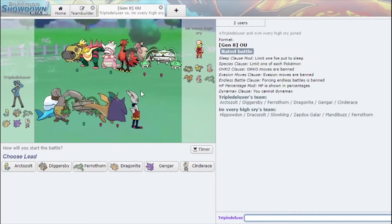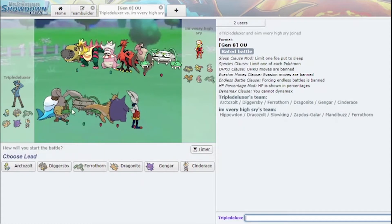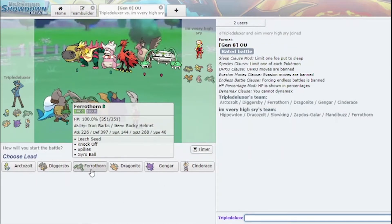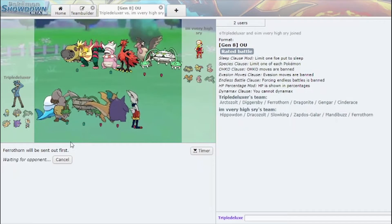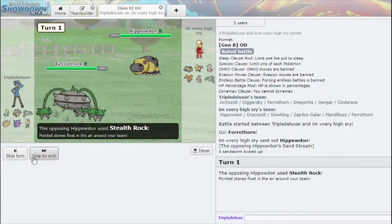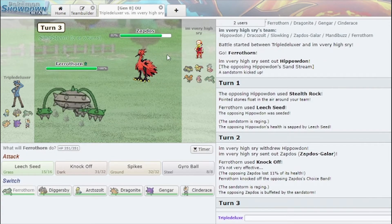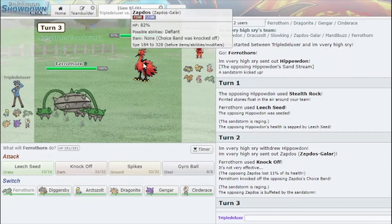Alright, we have our first game versus Draco Zold. I can actually set up Hail in the face of Hippowdon, which is cool. I just need some chip on Ferrothorn and then I can actually just sweep. So I'm gonna lead my own Ferrothorn — it leads fairly well into most mons here. I can click Leech Seed, then Knock Off.